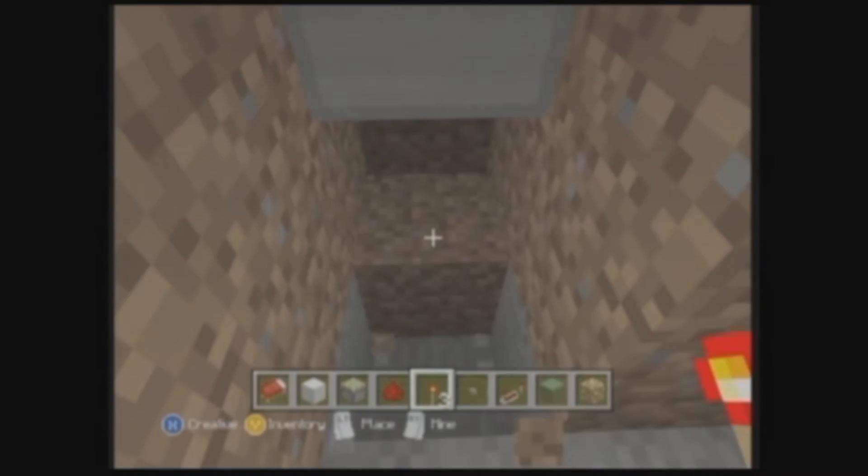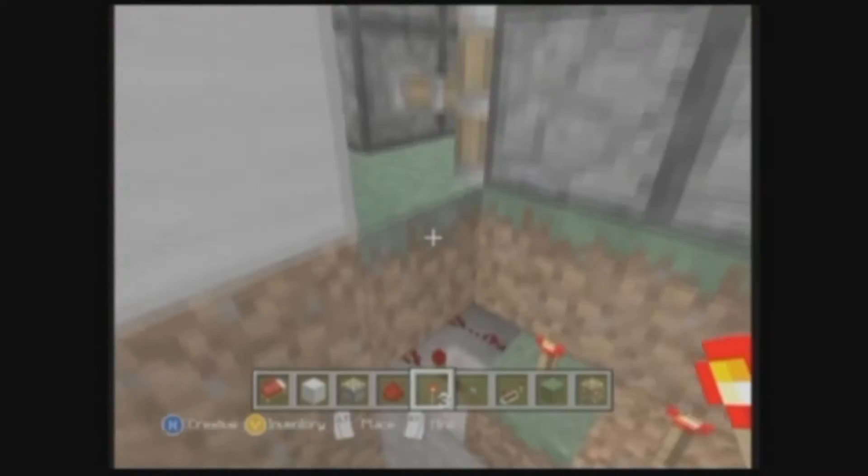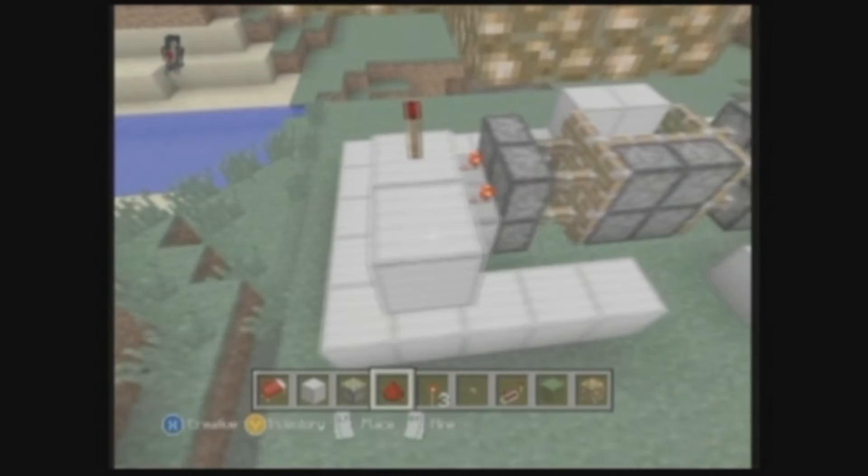Go back under here and go to where we just placed that block, and place the redstone torch and redstone so it will be able to power up the pistons. Now that we're done with that, we can cover up the bottom.